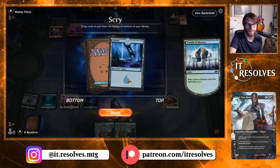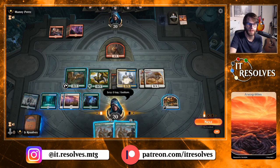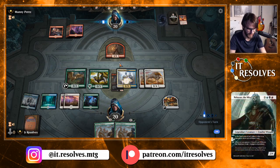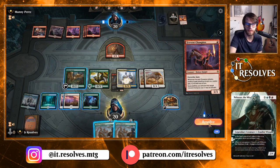They appear to be flooded — four lands and no plays, which is very weird. We'll go ahead and play Deputy of Detention and a Yoked Ox. When we get a High Alert we'll be in great shape. We scry one and look to get something going. Not going to swing in with the Deputy here since if they have a shock or any two-damage spell it's not worth the risk. Next turn we get to throw out another food token which will be helpful.